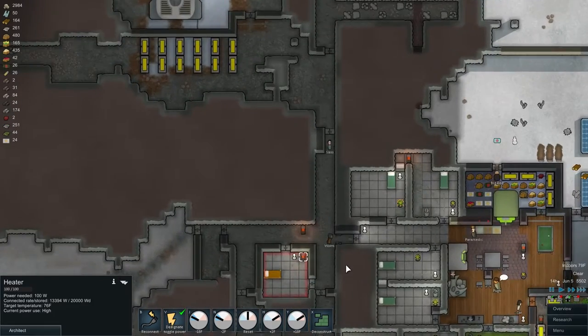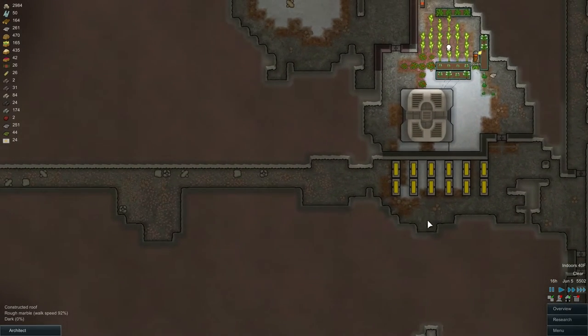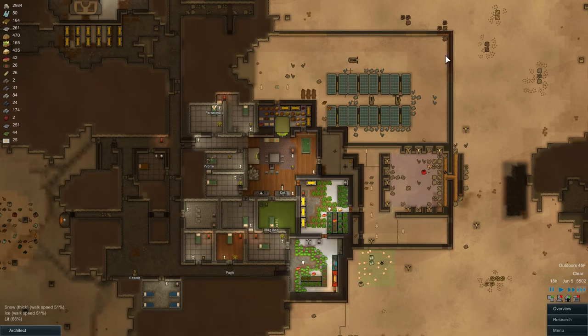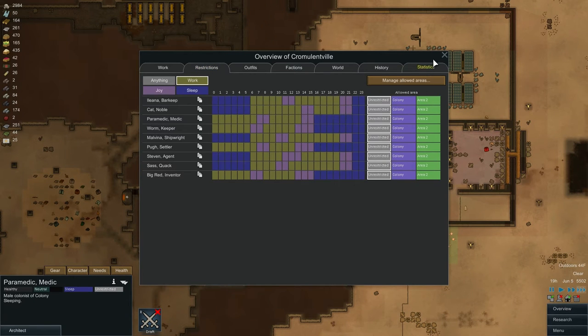I suppose we can turn the prison stuff off, since we got rid of our prisoner. No reason to keep all that on and waste power. Since there's not really that much that needs doing at the moment, I'm going to do some basic housekeeping — taking a few people off of their normal duties to do other things. Paramedic is already repairing and cleaning and hauling. Big Red is also hauling. Let's see how that goes. Make sure nobody's restricted here. Unrestricted all the way down. Good.